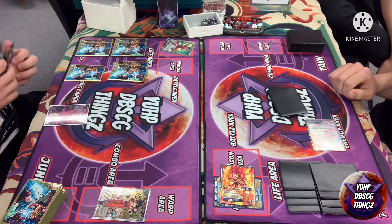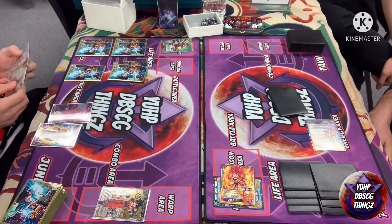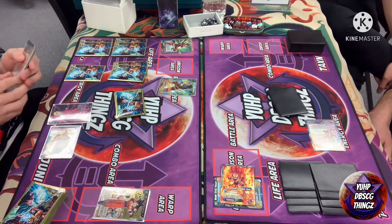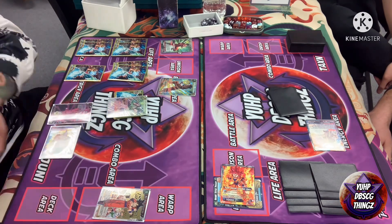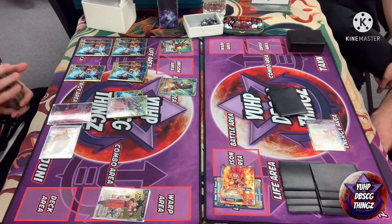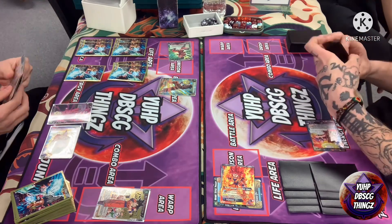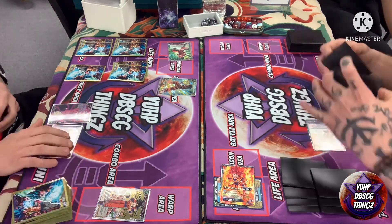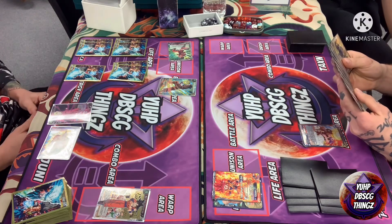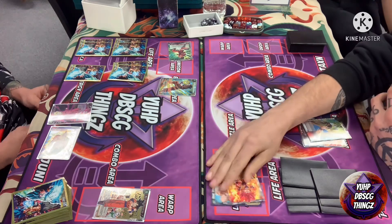On his second energy turn we're going to see probably a unison — nope, we get the use of a one-drop Gohan, grabbing his unison off the top. Knowing he's versing Soul Striker, he can play a little bit slower, so not having his unison on turn two is not too bad. He swings with his leader and I just take it.